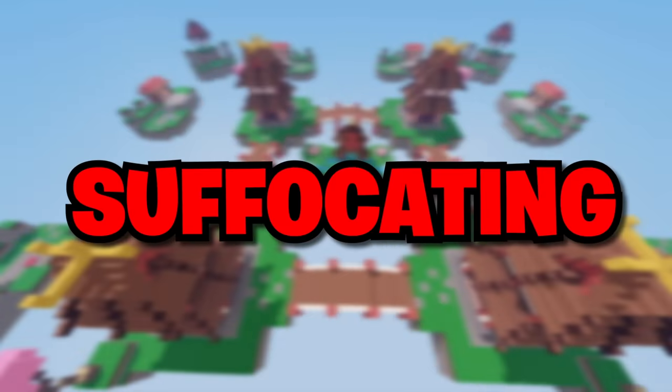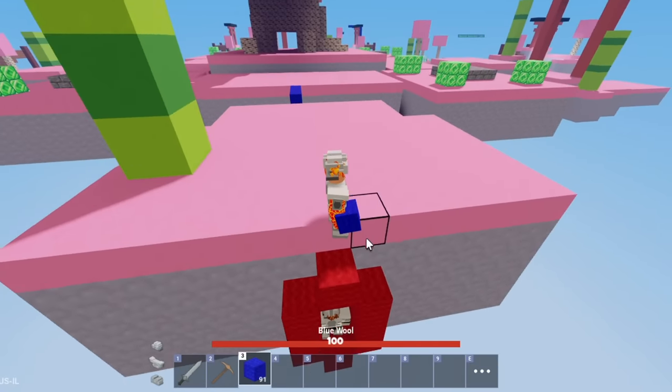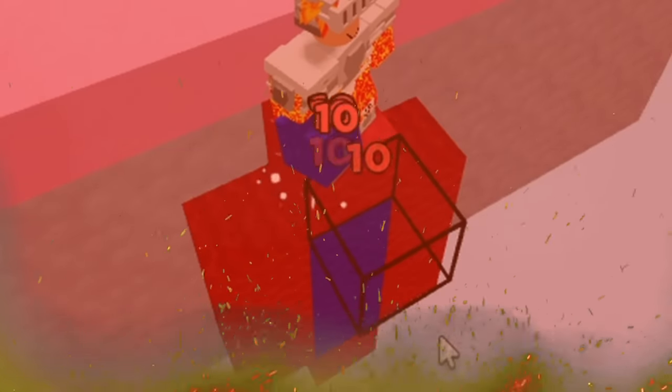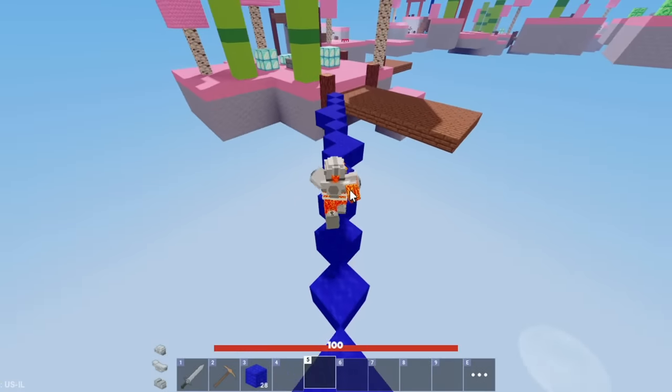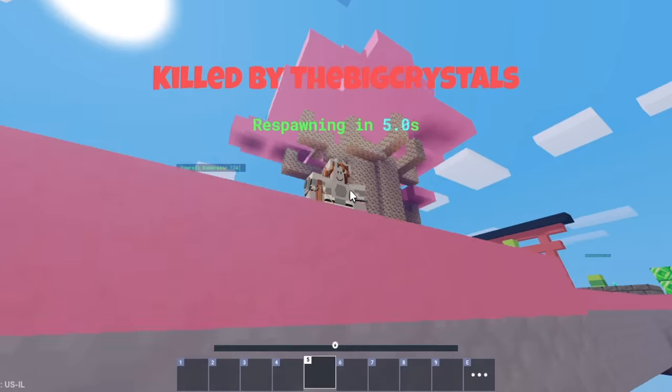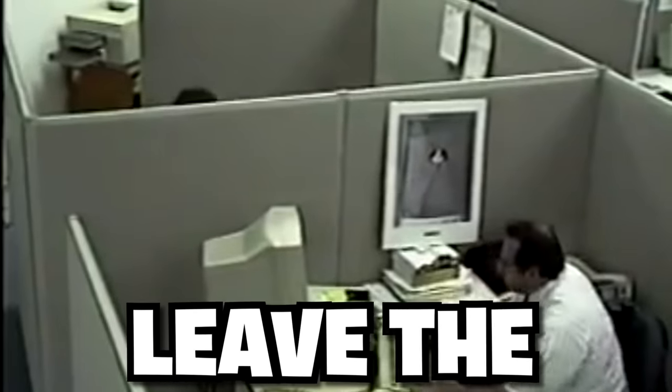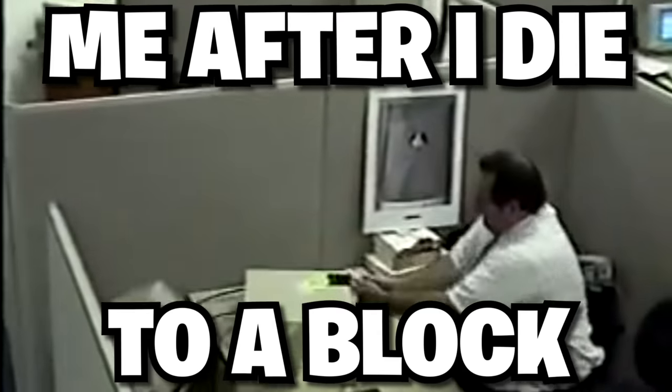Next up, we have suffocating players. If you ever notice your enemies in between one block above them and one below, you can take the chance and suffocate them by filling up the gap they're in with blocks. This is something all Bedwars players hate — it's a worse feeling than getting shot off a bridge, because at least you died by a player. With this, a literal block would end you, and you'd probably rage and leave the game.